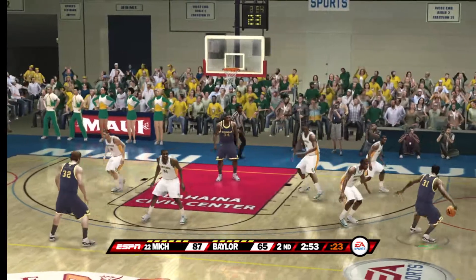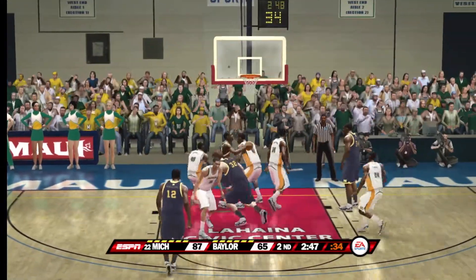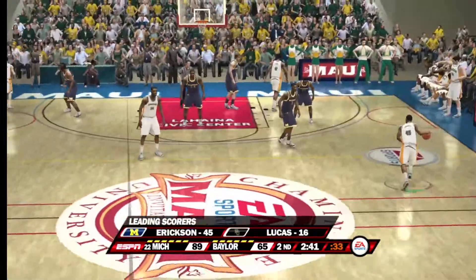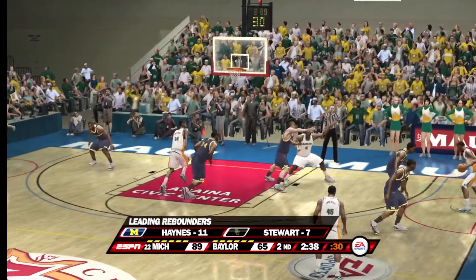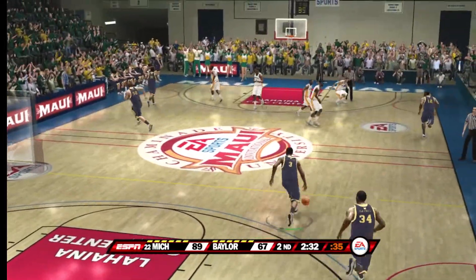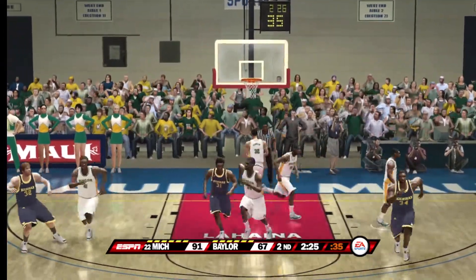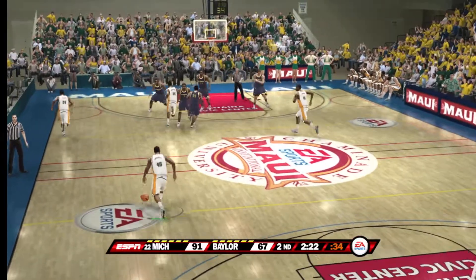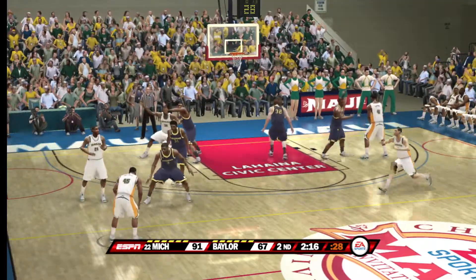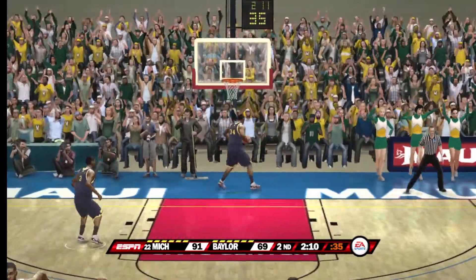Cross court. He attempts the trifecta and comes up short. Two with a lay-in. Goes up for two — he gets the shot to fall. Tries for two — the layup is good. The Wolverines got some good ball reversal there. Hey, when it comes to passing, more is always better — anything to get the defense moving in and out of a defensive stance. With the J — he knocks down the jumper.